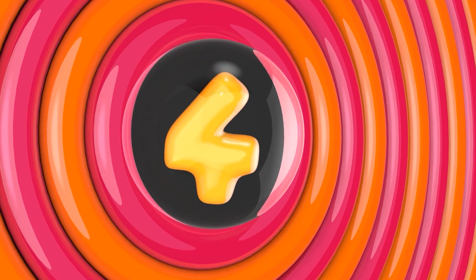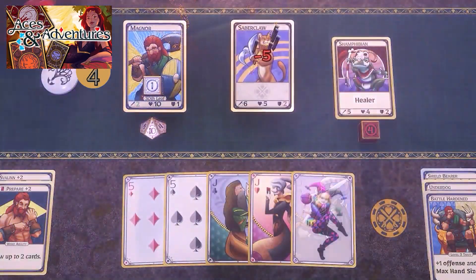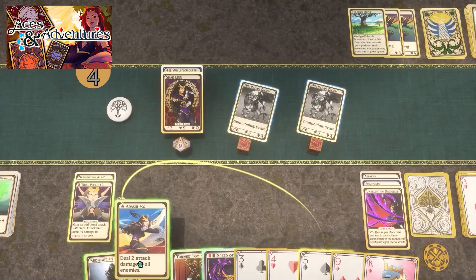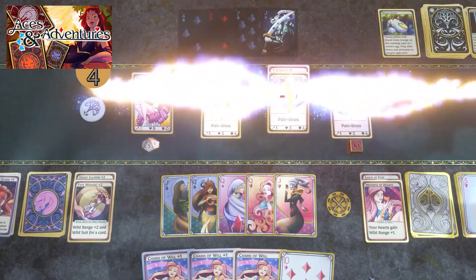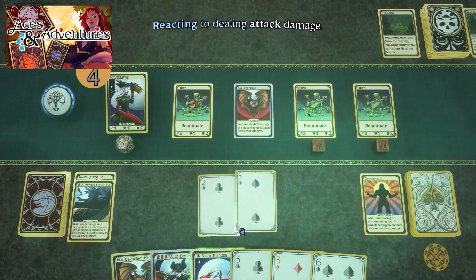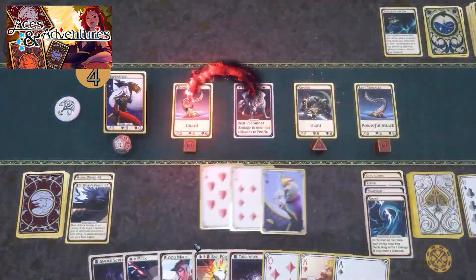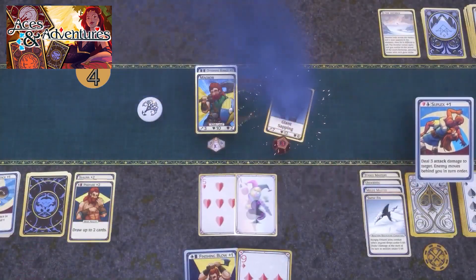Next we have a deck building game with something I haven't seen before — it's Aces and Adventures. There are tons of deck building games nowadays, but this one seems unique in that it uses poker rules, combining unique character and attack cards alongside regular cards. If you have a simple pair you can do some small damage; if you have four of a kind you can deal massive damage; you can combine a flush with an ability to do some really interesting actions. It also has excellent voice acting alongside handcrafted campaigns and a procedural mode. With 600 very positive reviews, if you're a fan of card games this looks like an interesting new take.